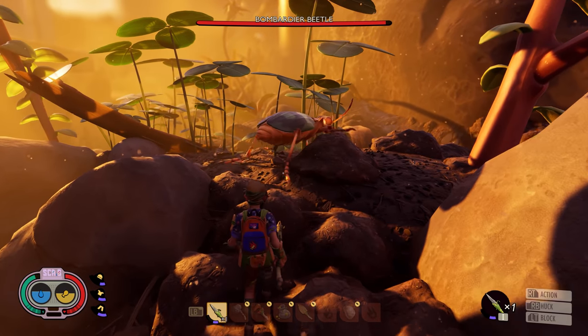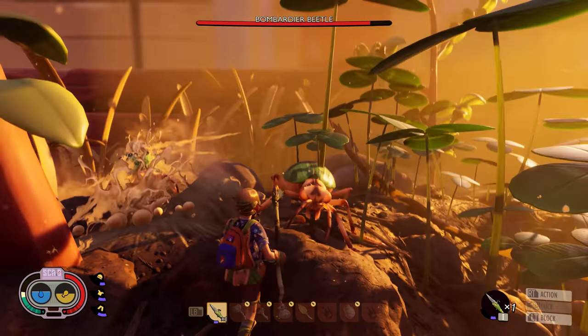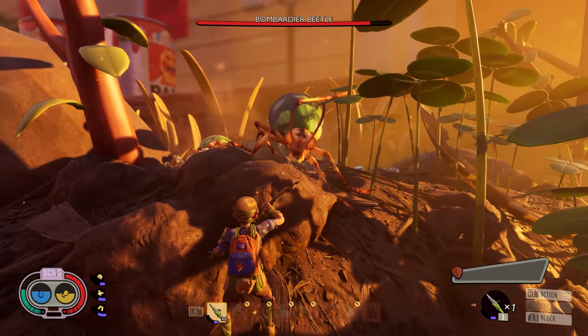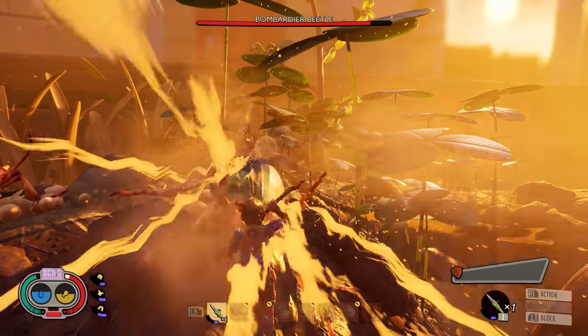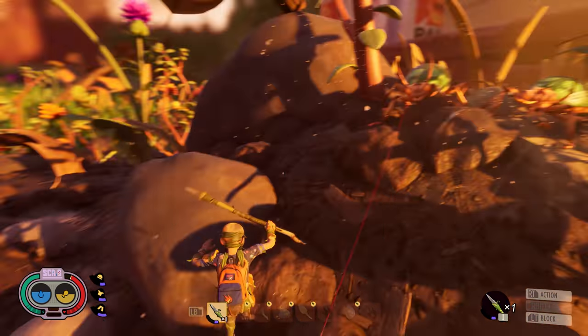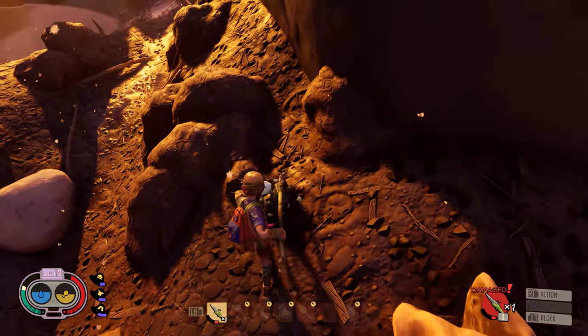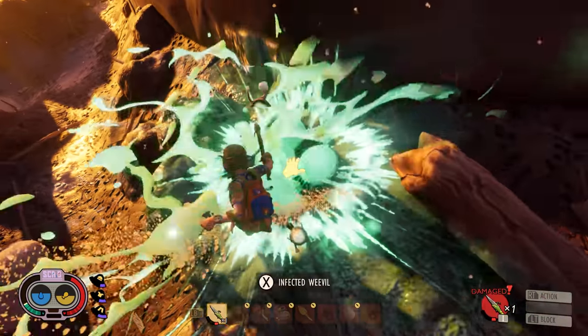Another thing you will notice is that we changed the time when stamina is going to be used for attacks. Since we are now allowing blocking to cancel attacks, we adjusted things on the backend to make the stamina cost happen when you start the attack. This means that even if you cancel with a block, your stamina will still go down a tiny nudge, so just something to keep in mind.